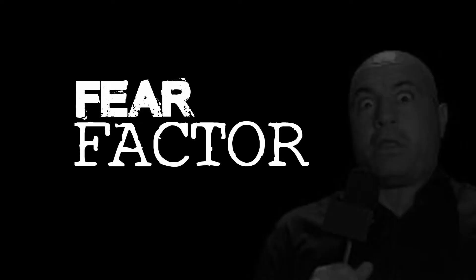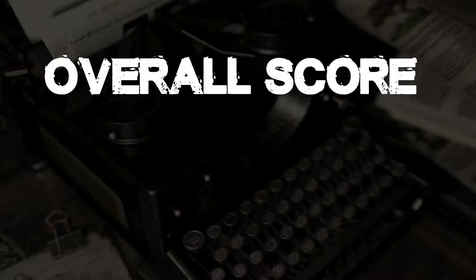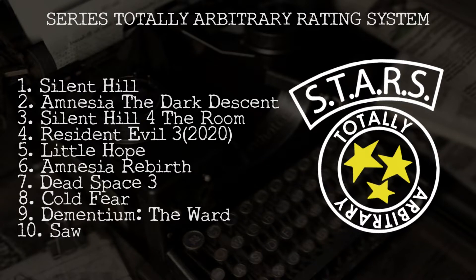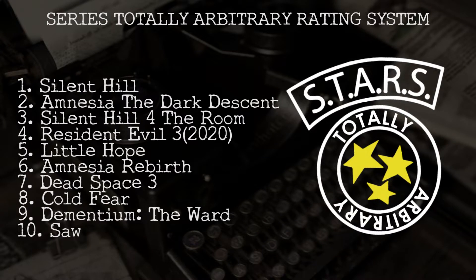Hello and welcome back to the Survival Horror Guide, a series where we play and then review survival horror games. We rate them on their fear factor and we give them an overall score. Finally, we send it over to the series' totally arbitrary rating system to see how it stacks up against the rest of the survival horror competition. Today for the show, we are checking out a classic horror game from the PS2 generation — we're checking out Fatal Frame.